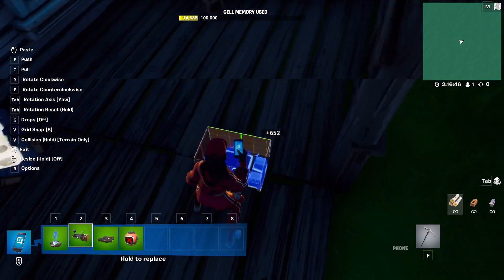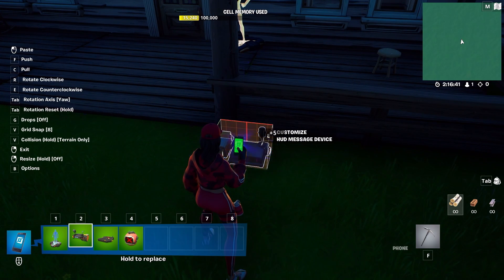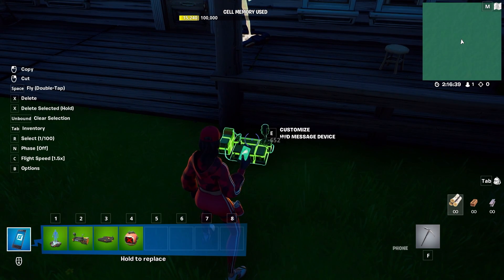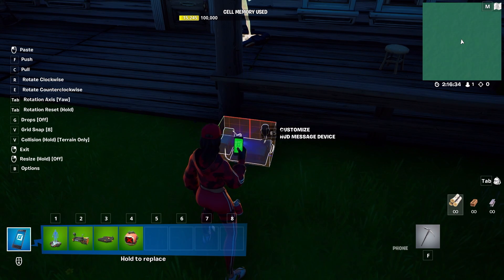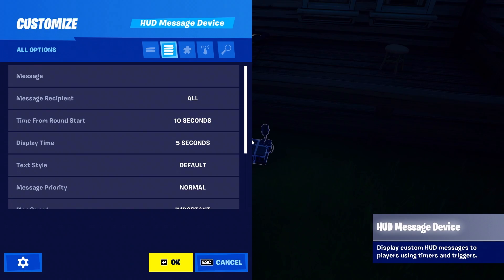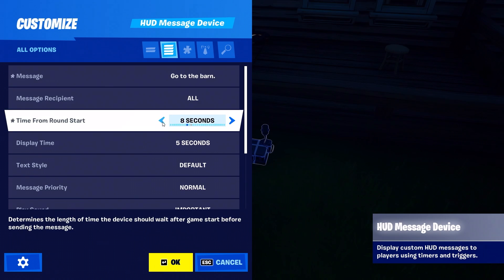Grab the HUD message device. A HUD, or heads-up display, shows players' messages before gameplay. Once the game has started, the HUD will be hidden. Place your HUD where players will be able to read it when they spawn in, as you'll be using this one to give players game instructions. Interact with the HUD device and set the message to 'Go to the barn.' You'll also need to set the HUD's timer to the amount of time you want the message to show up after a player spawns in — let's do three seconds.